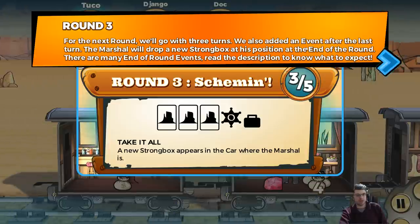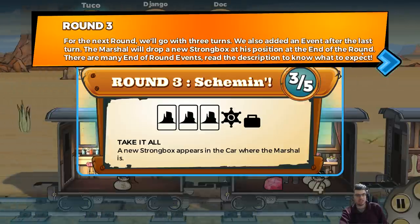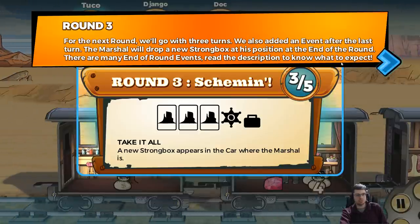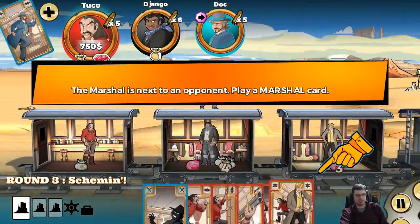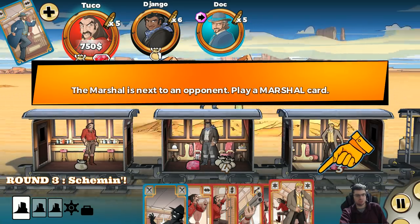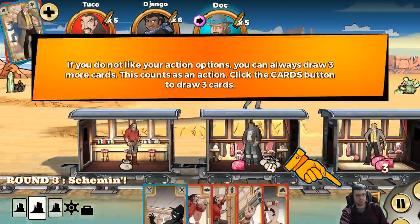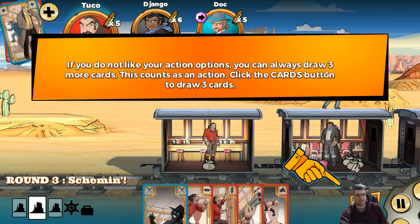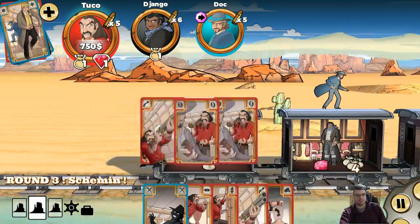For the next round, we'll go with three turns. We also added an event after the last turn — the marshal will drop a new strongbox at his position at the end of the round. So there's also a marshal on this train. There are many end-of-round events; read the description to know what to expect. If you don't like your action options, you can always draw three more cards — this counts as an action. Clicking that, I can draw three more cards.